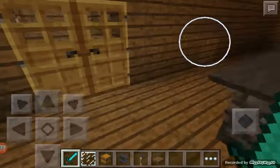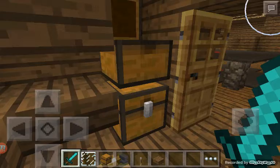Here's the closet room, to store all your food, all your chests and stuff.